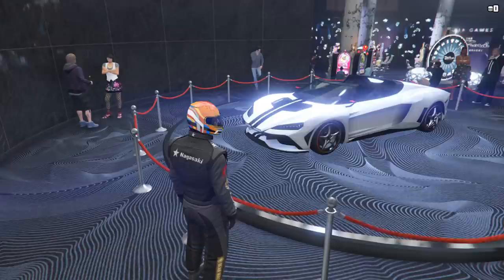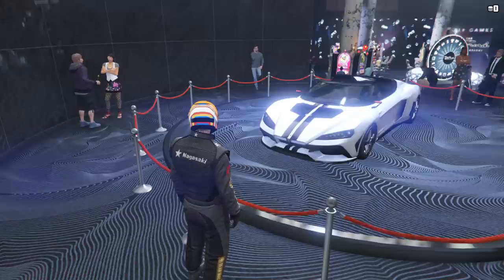The podium vehicle this week is the Zorusso, which can be won by spinning the Lucky Wheel in the Casino. It's in the Supers class and normally sets you back just under 2 million dollars. It's in the B tier for supercar racers and isn't the nicest to drive over bumps now that off-road wheels don't help it, but still a decently quick car worth winning for free if you want one.